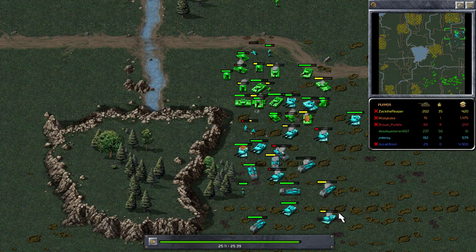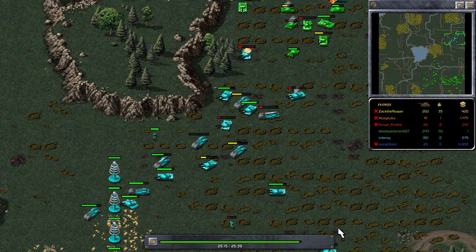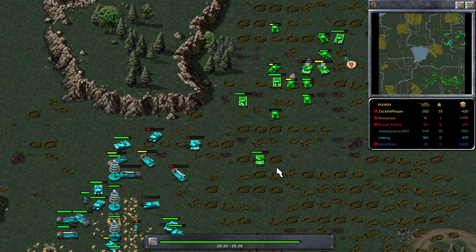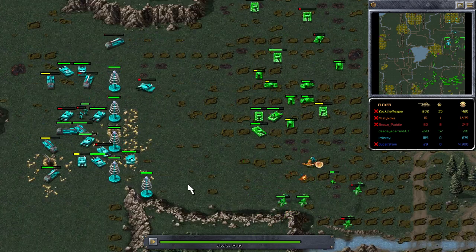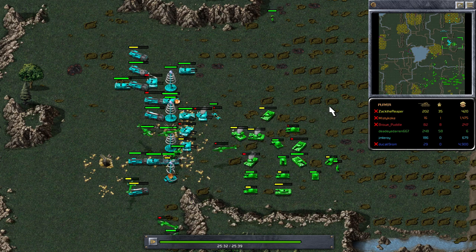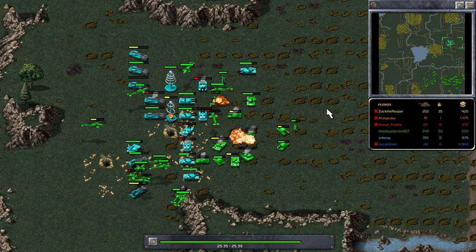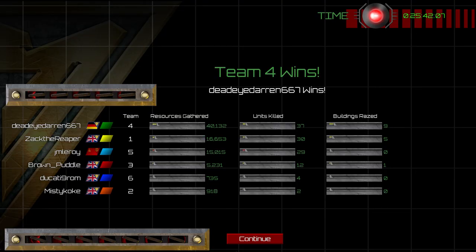Cyan isn't going to be able to mount a counter with the units he has left. Green is going for the Tesla coils, the service depot, and the ore refinery — just trying to destroy all remaining buildings. As soon as all buildings are destroyed it will be good game. Cyan is trying to fight back with tanks but they're pulling back to the Tesla coils. Some of those missile launchers are on very low HP. The last Tesla coil is going down — and that's the end of the game. Hope you enjoyed the video, thank you for watching.